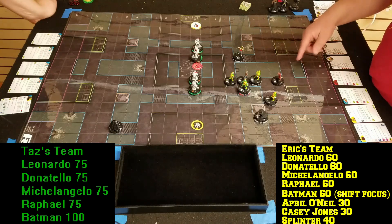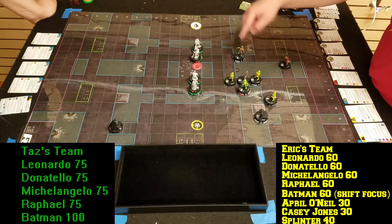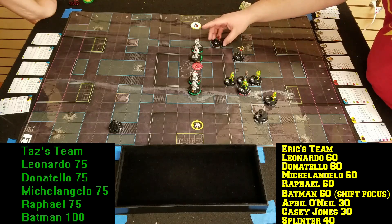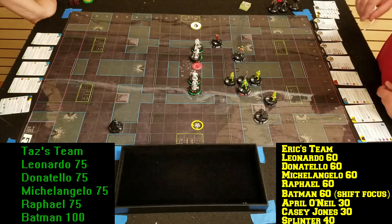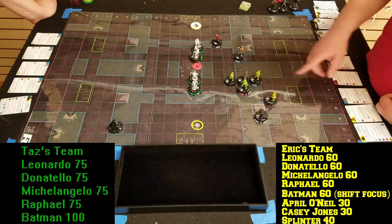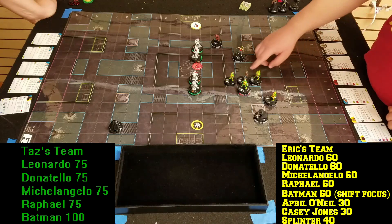First thing, sidestep Splinter — he's going to move one, two, three, four, five, six. Then we're going to have Michelangelo perplex up Raphael's speed. He's going to Charge — one, two, three, four, five — to there.